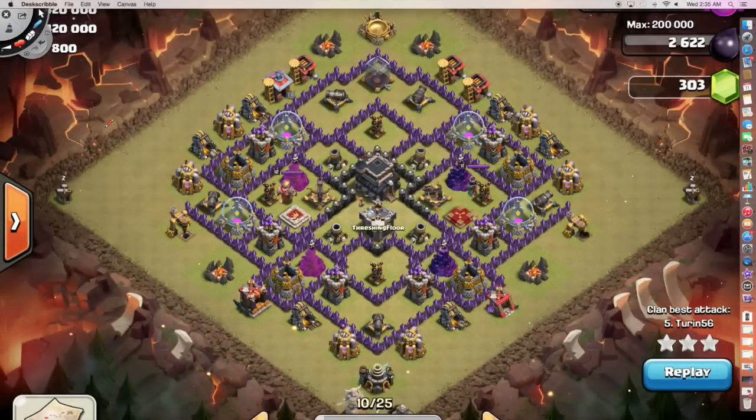This is the first base we'll look at for our Hog-O-Wee-Wee style attack — a nice introductory base. This is a base I attacked in War 99. The first criteria is: does it have potential double giant bombs? Yes, but there are only two possible places where we can have giant bomb pairs. These are the 2x4 gaps. All the other gaps are 2x2 or 2x3 — they cannot contain double giant bombs.